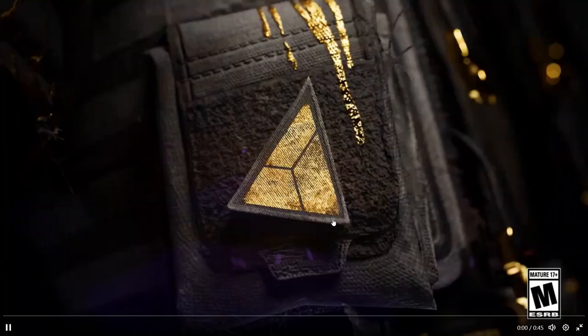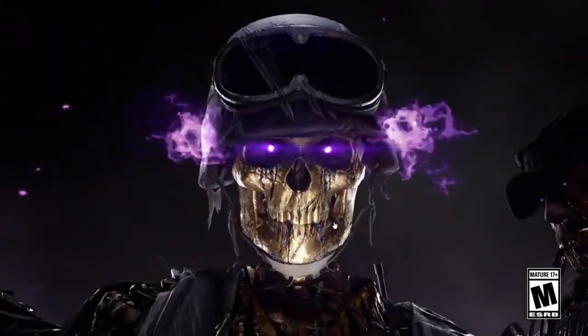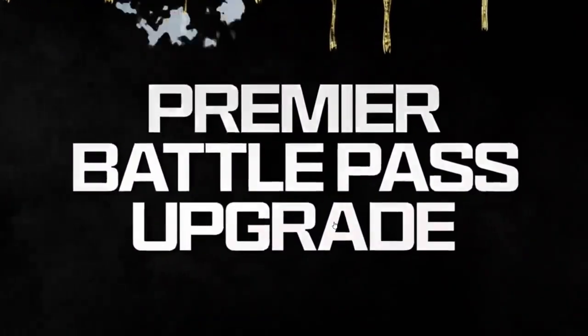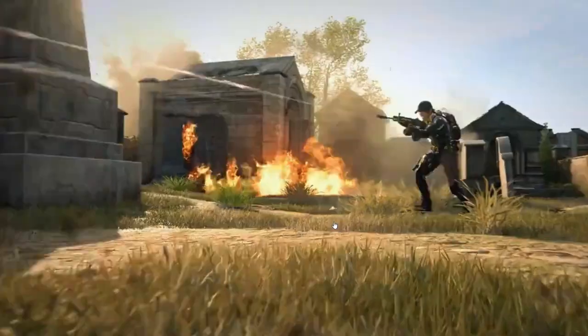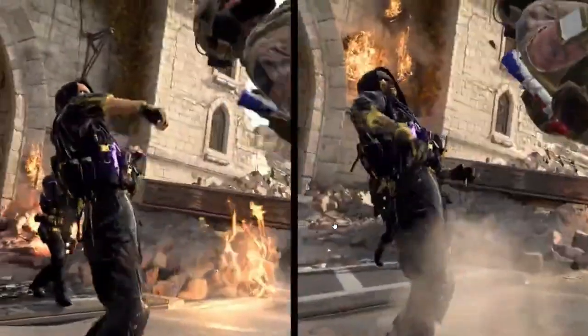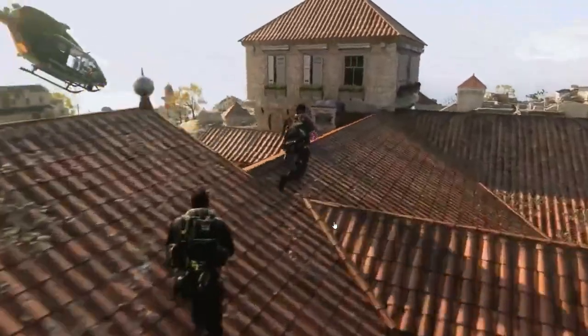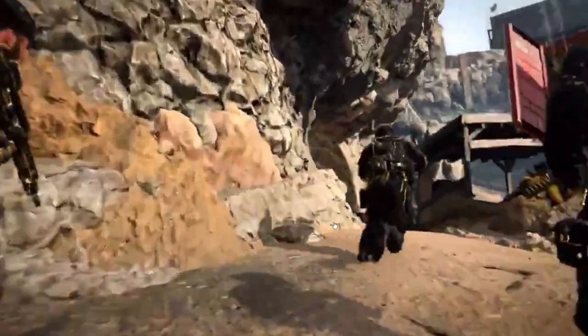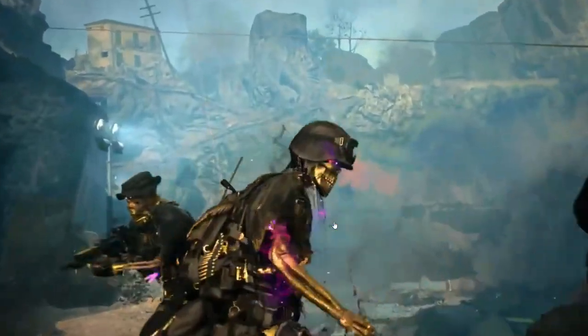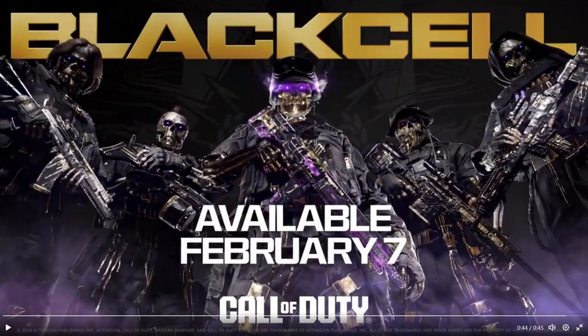Hello everybody and welcome back to the channel. Today we got our very first look at the Black Cell battle pass Season 2 trailer and it looks very awesome. I love it so much — it is fantastic. I bet this season is the best, especially besides the zombie content at launch. By the look of this trailer, these Black Cell John Doe skins will be reactive, and it's very fun. We also have some gameplay with Fortune's Keep in the background, which is very nice. Season 2 comes out tomorrow on February 7th.